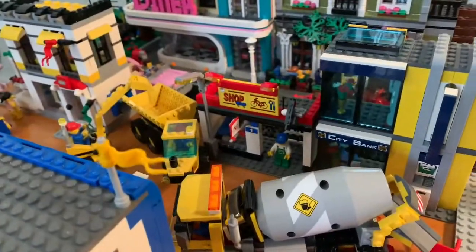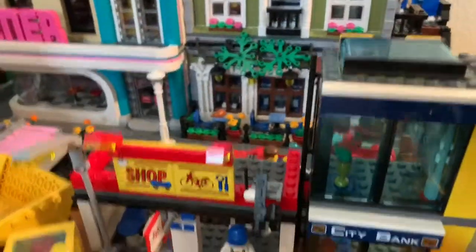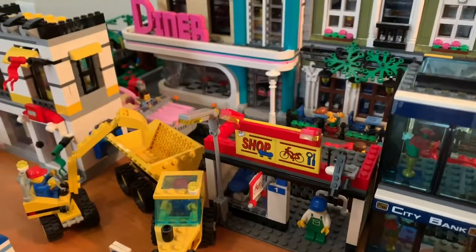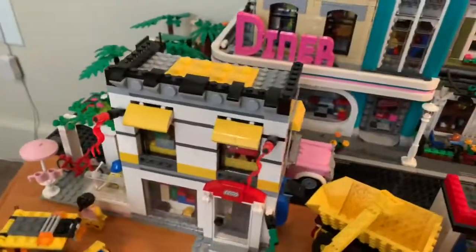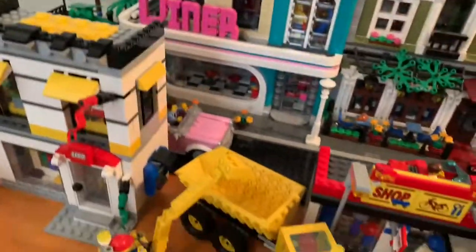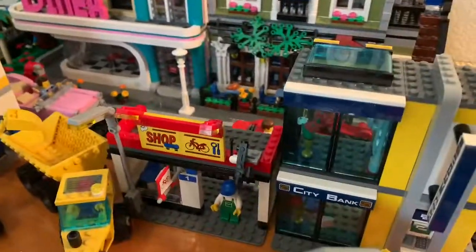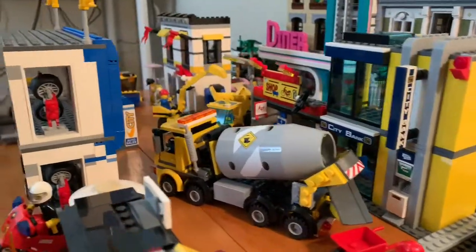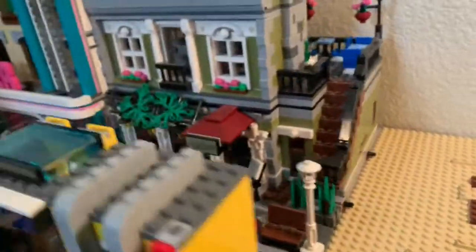There's the bike shop placed in the Lego city right next to the bank. I might actually flip it, but the plan right now is to go ice cream, Lego, pizza, bike, bank, and then beach. It's looking good — looking bustling down there if you look down the walking mall and then main street.